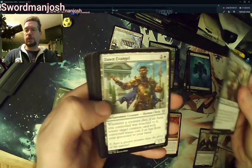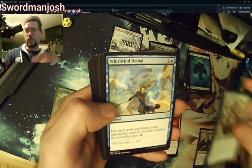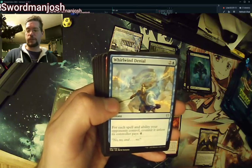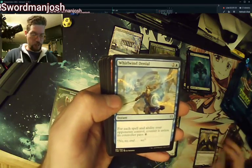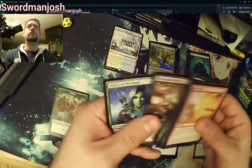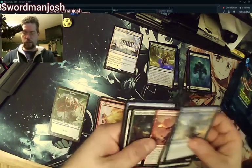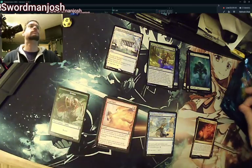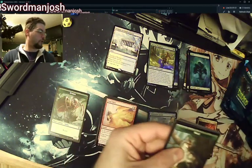Ferrious Band Brawler, Dawn Evangel, whenever a creature dies of an oracle. Whirlwind Denial — this is the one I was thinking of that could replace Surveil. It'd be a nice thing but I'll have to see how it plays out. I've got a problem here with my piles. Just kind of skipping through, seeing some of the new omens.